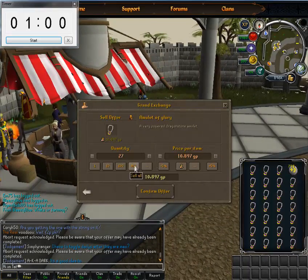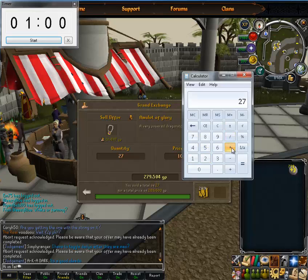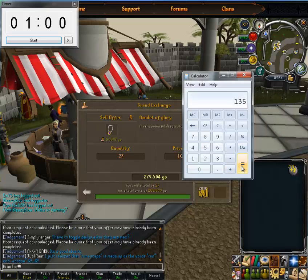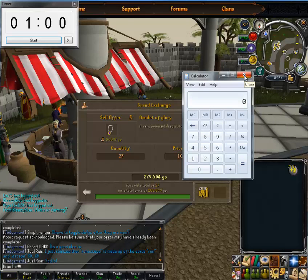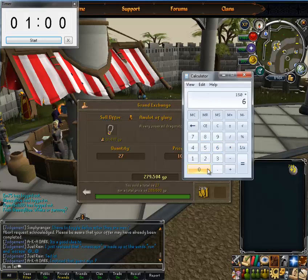One minute to make 283k. So 27 glories — if I get 27 and I bought them for 5k each, that's 135k cost. That right there is 150k profit a minute. Let me grab a calculator — 150 times 60 minutes, that's 9 million an hour.